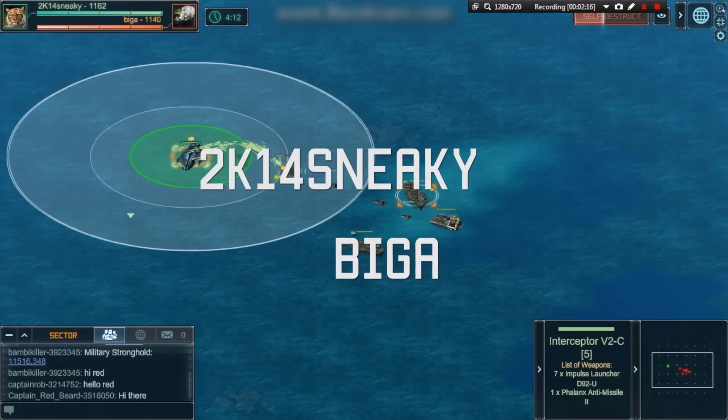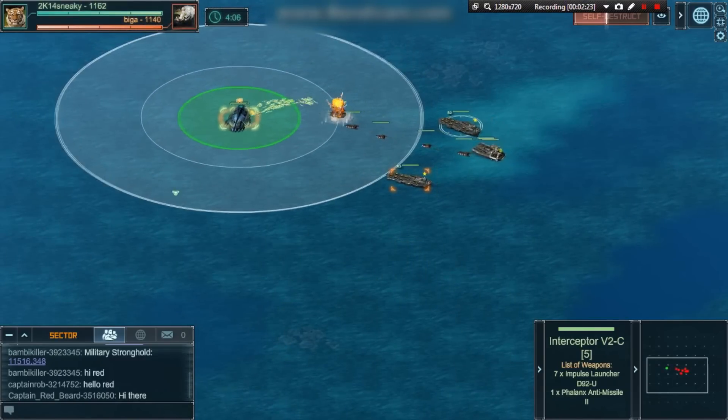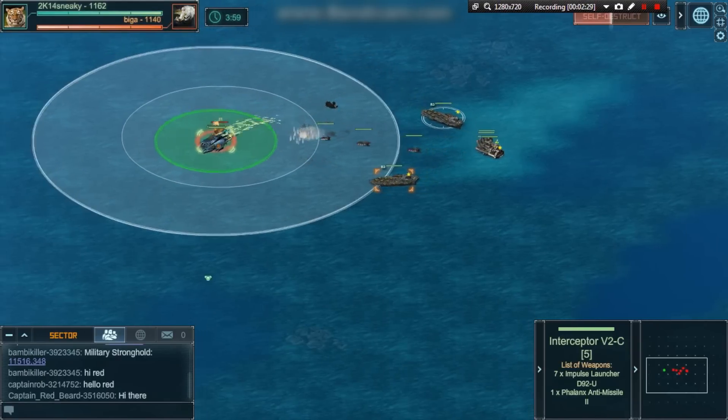Time for another battle featuring 2K14 Sneaky versus Bigga. Sneaky has brought four Interceptor V2Cs, led by a gunboat as a dummy flagship. Bigga has two Atlas carriers and three Arbiters housing Light Piranha drone modules.